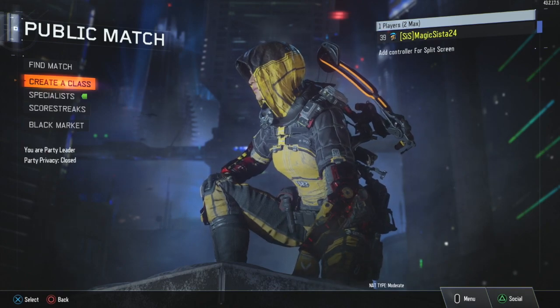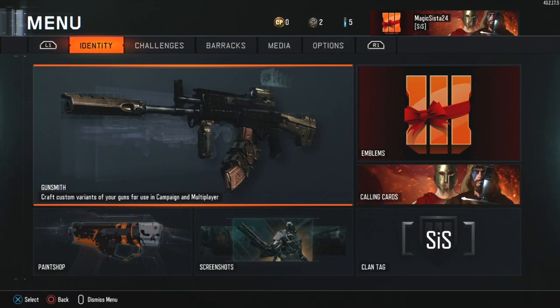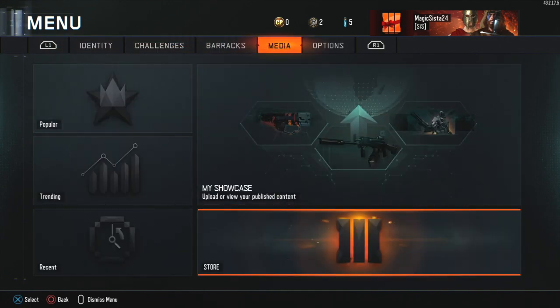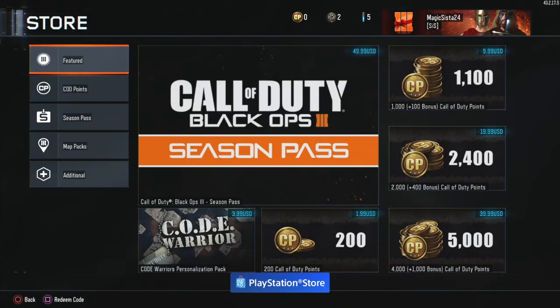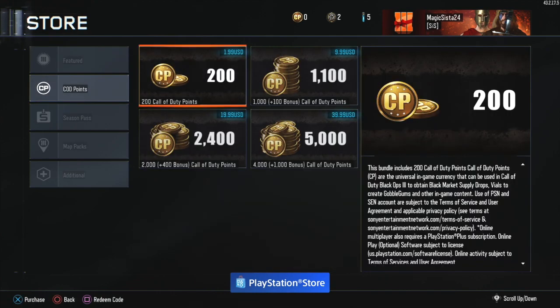Now to purchase these slots you need 300 COD points. In order to get the COD points, you hit the menu button, press R1 to media, go to store. It should be there in featured, but if you want you can go down one and go straight to COD points, and here are your options.